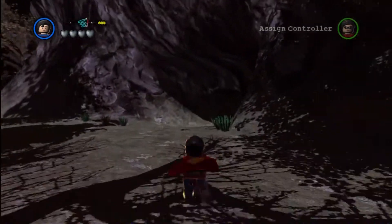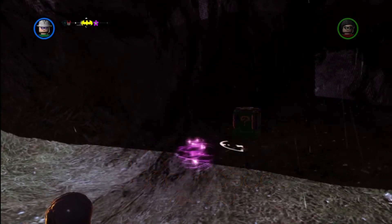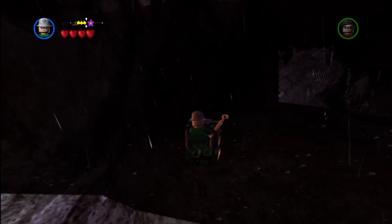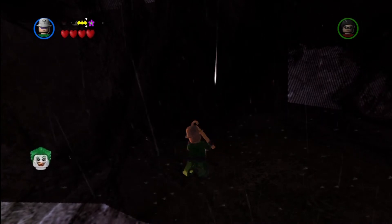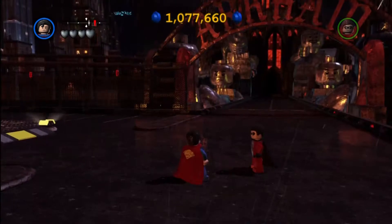The first one is going to be on the North Island over by Arkham City, which is in the southwest corner of the North Island. Over in the corner, right along where we also found a gold brick, there is a Riddler box. We're going to use the Riddler box to crack it open and bust open the Regenerate Hearts red brick. This is not specific to any character — you can use it for anybody or anything.